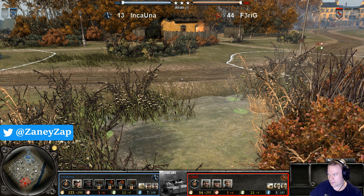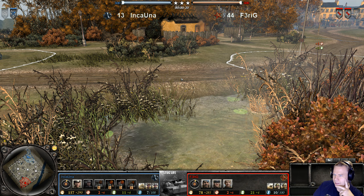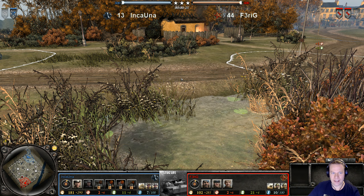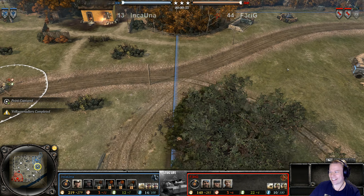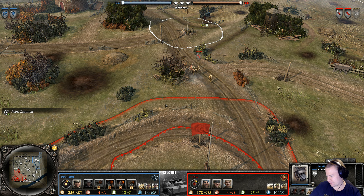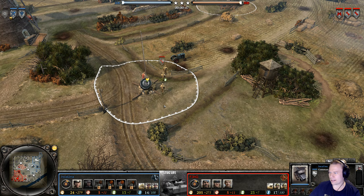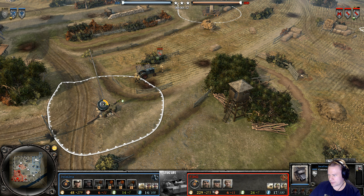Hello, just chilling here waiting for both players to get started. Looks like they are on the way, so let's check out who we've got on the field. It is Inkauna playing as the Oberkommander West, and he is up against Ferrik — I'll figure out the pronunciation later — playing as the Soviet Union.